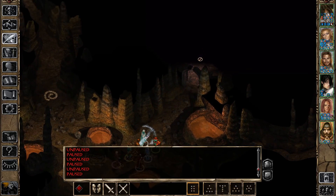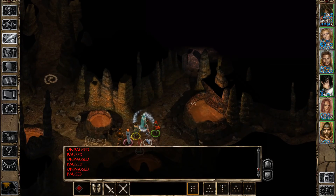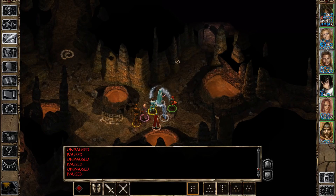Now we can proceed. In this chamber we're going to have our first taste of some Kuo-Toa, and I think before we engage their whole army there's going to be a couple of encounters with them, and also an encounter with the drow that I want to do. I think we're going to do all of that in the next episode, so I'm going to cut it off here. Thank you for watching, I hope you enjoyed, and I'll see you in the next episode.